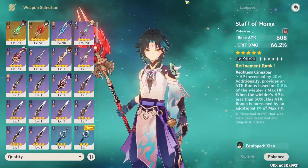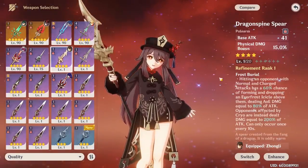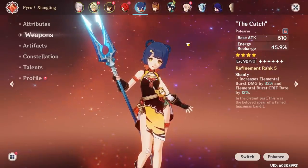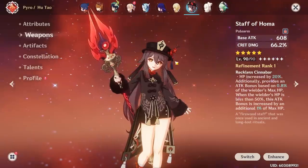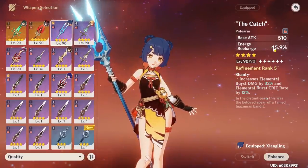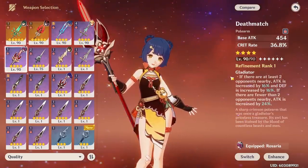As I mentioned, this varies highly from character to character. For example, Staff of Homa is amazing on every polearm user, but for someone like Hu Tao it'll be even better because it's the staff that was basically made for her. I'm going to test this on two extremes: one character who really wants a 5-star — Hu Tao with her best-in-slot Staff of Homa — and on the flip side I'll show you how Xiangling doesn't really need a 5-star, since the free-to-play 4-star option, The Catch, is so broken on her.